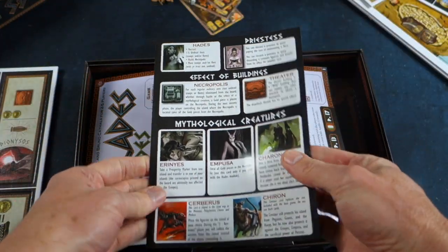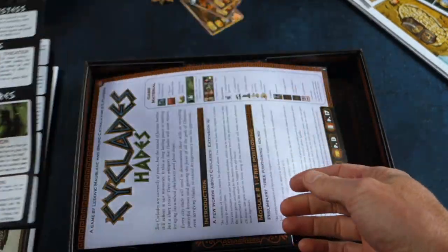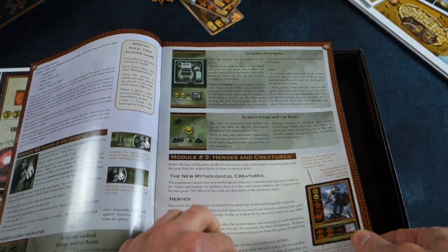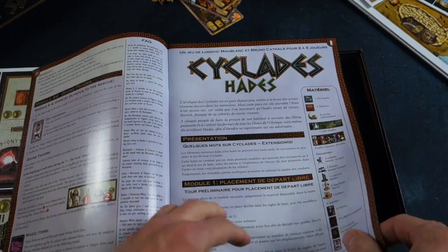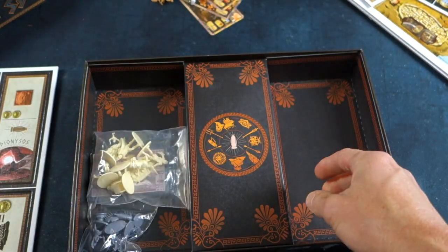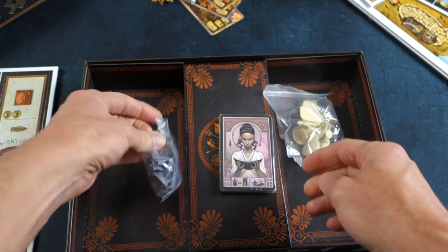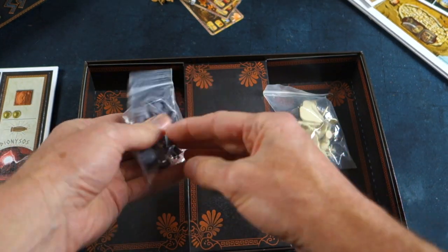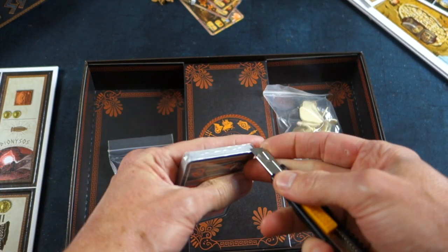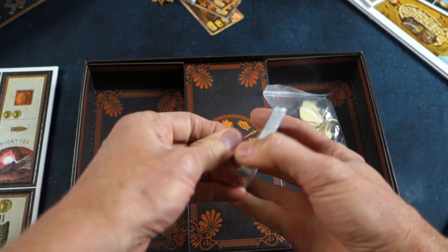A little reference sheet — this of course has all been summarised and is available on the Esoteric Order of Gamers website at orderofgamers.com. Here's our rule book — again, just four pages and then lots of translations. And inside, again, not a huge amount of stuff but it's an expansion. I just think it's a little bit overpriced for what you get, but again, it's such a good game.